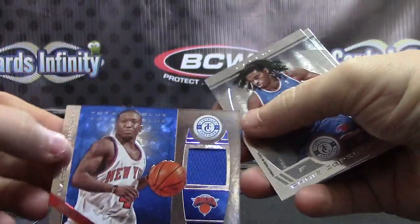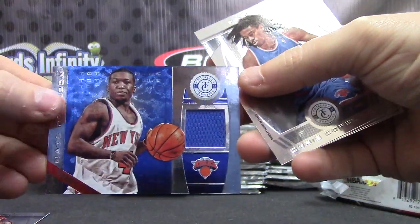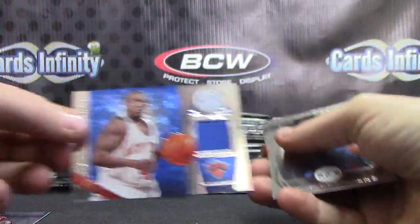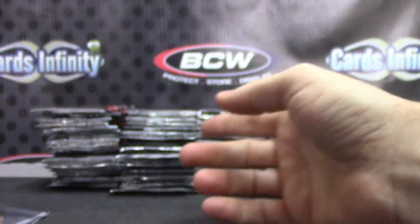The second hit goes to the Knicks — Nate Robinson jersey card. That one is numbered to only 49, short print. Jersey cards and base on that one.